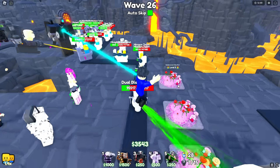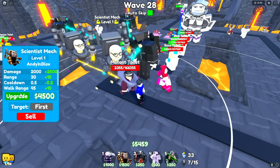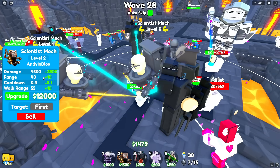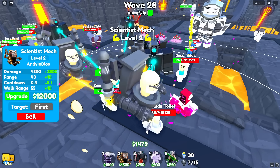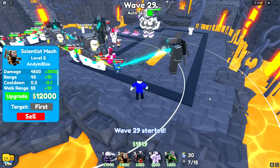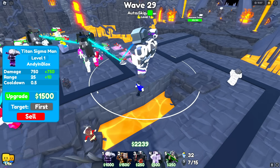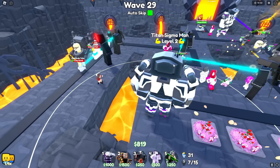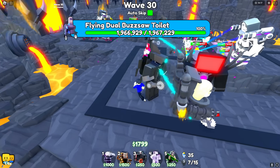Lila: Yeah yeah, totally Andy, I'm definitely gonna do that. I'm so close to having enough money to upgrade — I just need a little more time. I have 5000 dollars — I can upgrade my Scientist Mech! I'll buy this 4500 dollar upgrade. That made him so much better — he's up to 4500 damage! This next upgrade is 12,000 dollars — that is gonna take so long to save up for. I need to upgrade my Titan Sigma Man too — that doubles his damage.